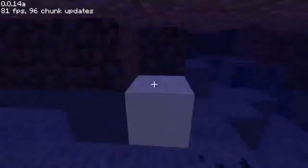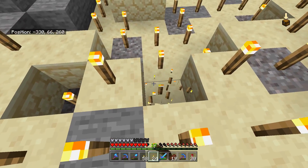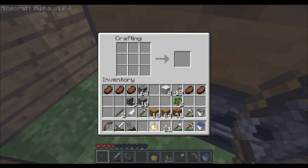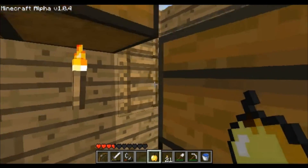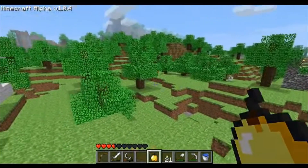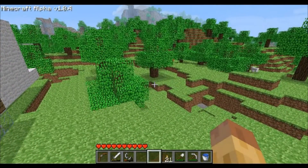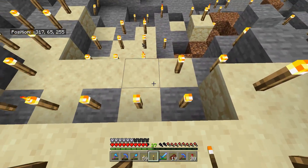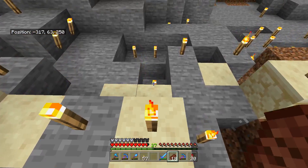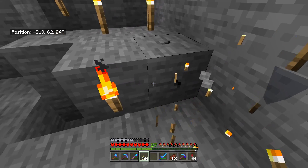Some of these nerfs were definitely necessary, such as water, which used to do some wild things when placed. But some don't feel like they were necessary, like the fifth example: the golden apple. The golden apple is actually one of Minecraft's oldest features — it was added back in 2010. It used to be the god item in Minecraft, healing your entire health bar at a time when every food was instant to eat.